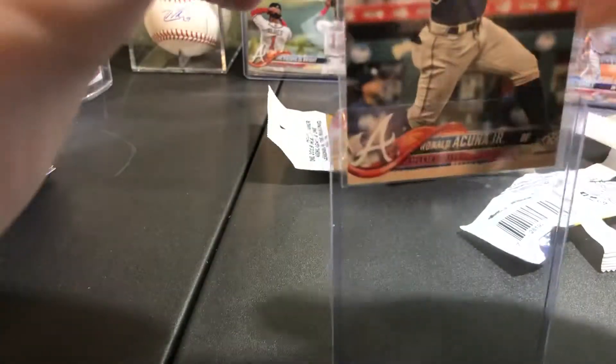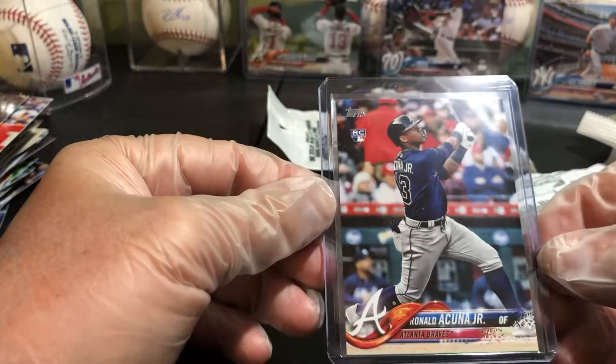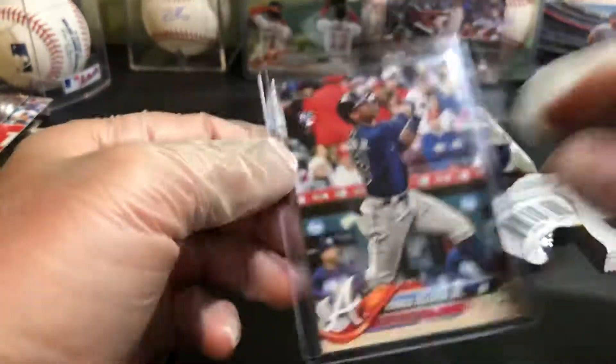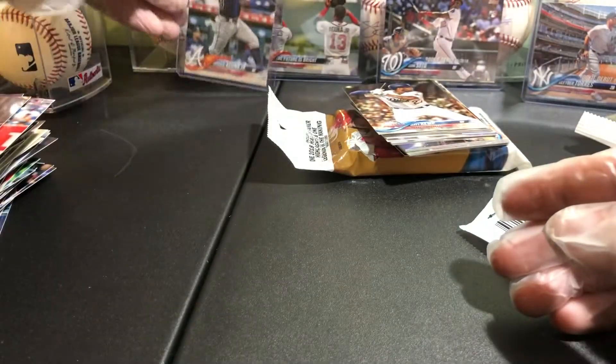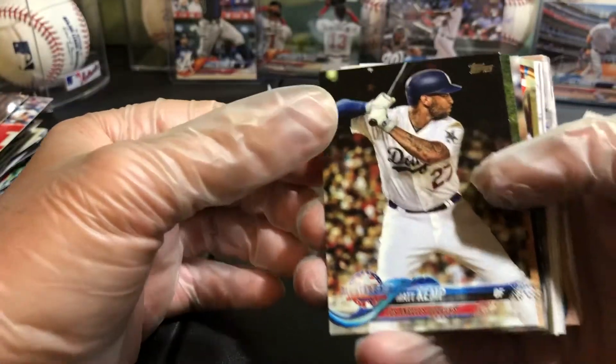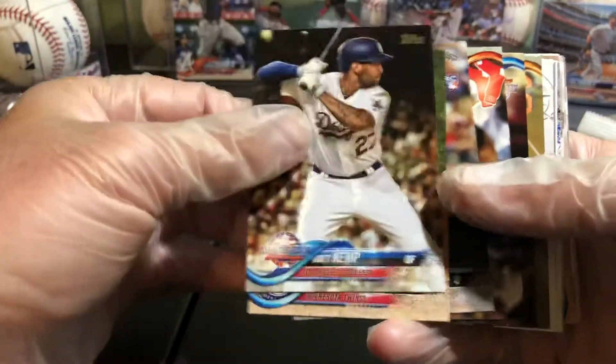The funny thing is I traded off the bat-down Acuna that I had back like a week before it went crazy and tripled in price. Top Update 250. Hakuna baby - Hakuna Matata! Alright, maybe there's more in here.